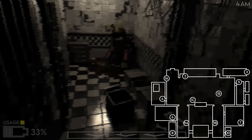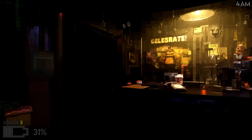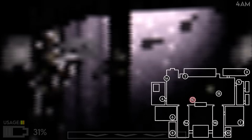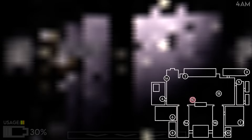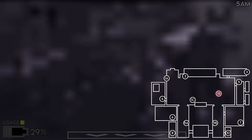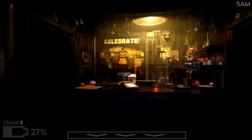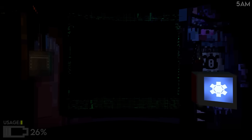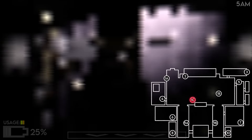Foxy's already moving again. Check Chica — she's in the kitchen, connected from 9B through Camera 7. Back to Foxy. I don't trust Chica — she really likes attacking, that's why I'm always checking. Let me find Bonnie quickly. Chica's back, where's Bonnie? There he is. Back to Foxy — he's got one more move before he attacks. 5 a.m., 26% — this is really good, super good!